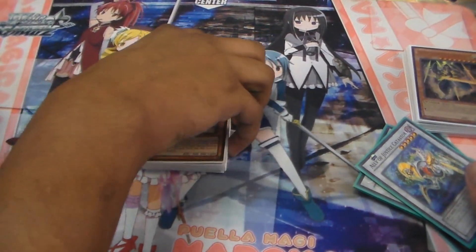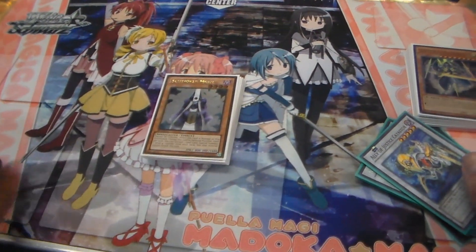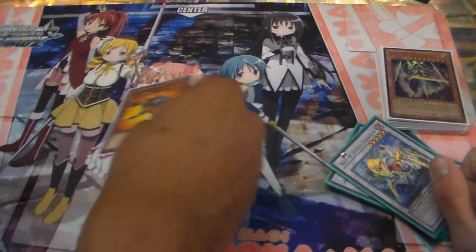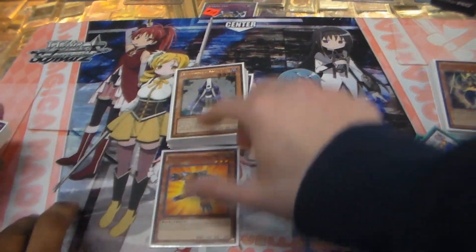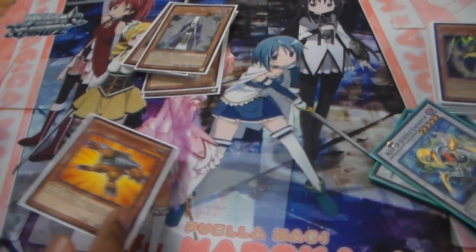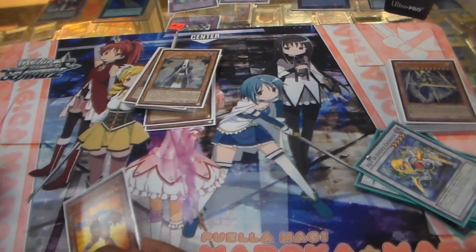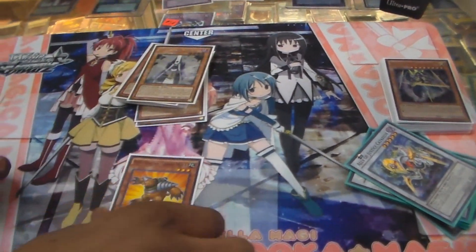Two Summoner Monk searches out the Midfielder and Giant Rat. One Grand Mole — how has this been working for you so far in the deck? Well, Giant Rat into Grand Mole just gets rid of their big level 10 monsters, their Armades, gets rid of everything.